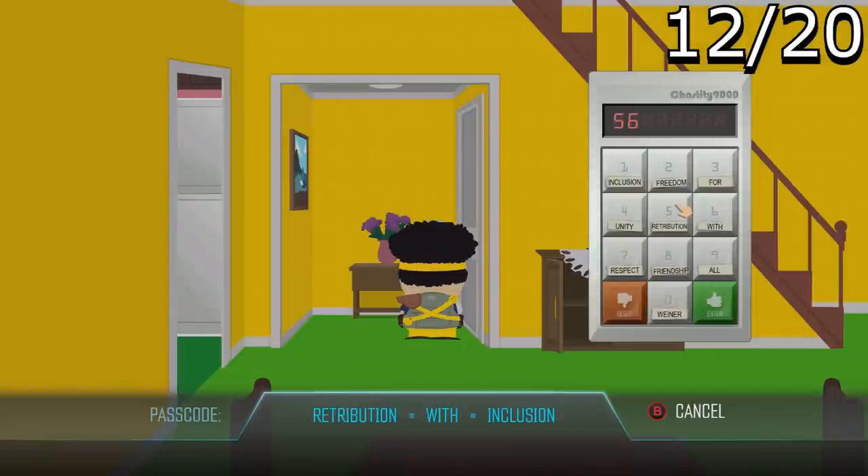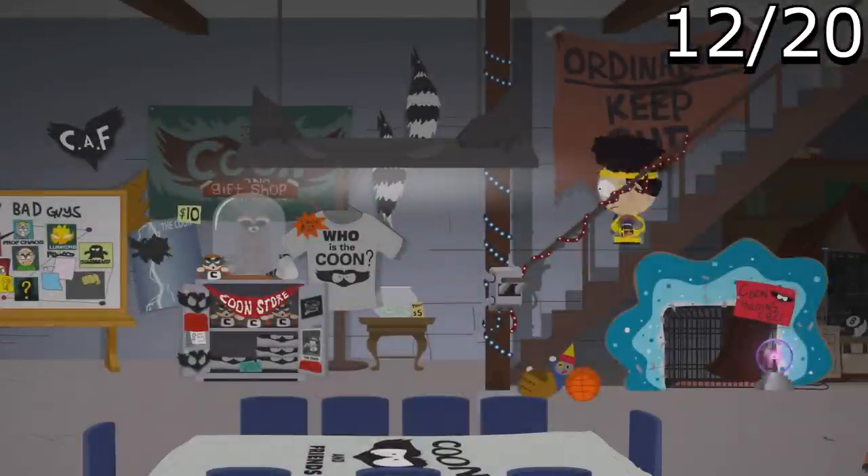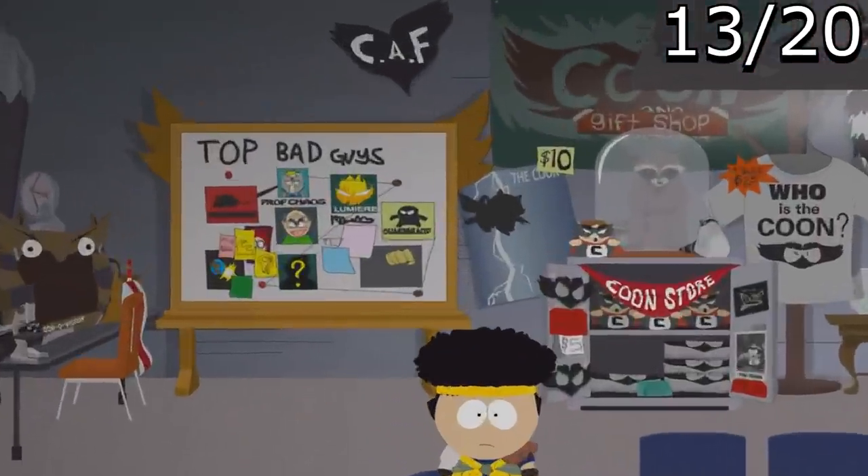Next up is a little PewDiePie reference located in the Coon and Friends headquarters — Cartman's basement. You can see PewDiePie's old logo on the billboard for the top bad guys.